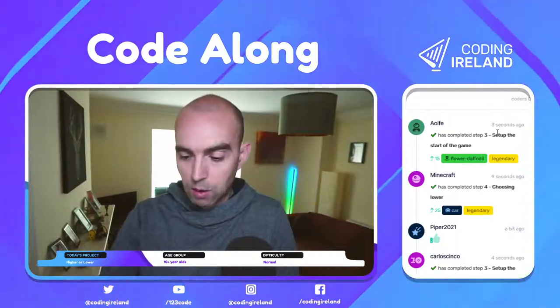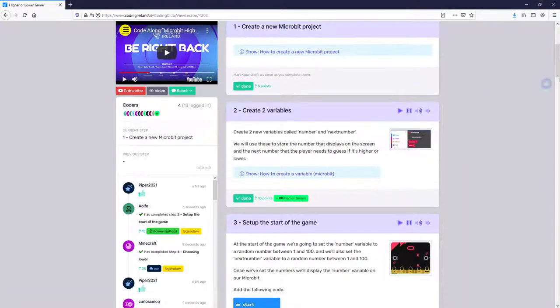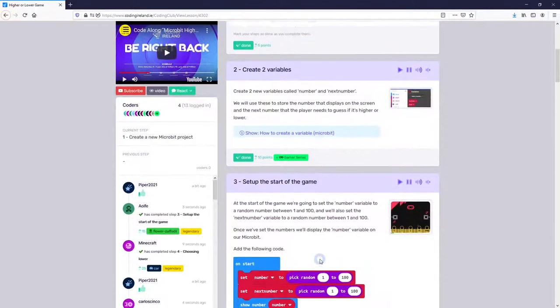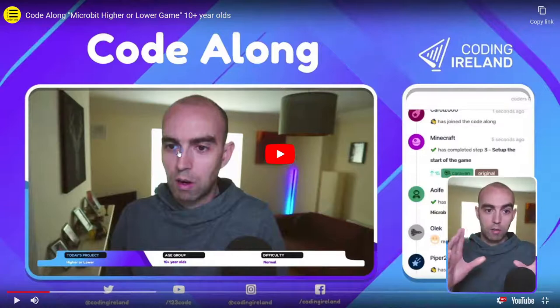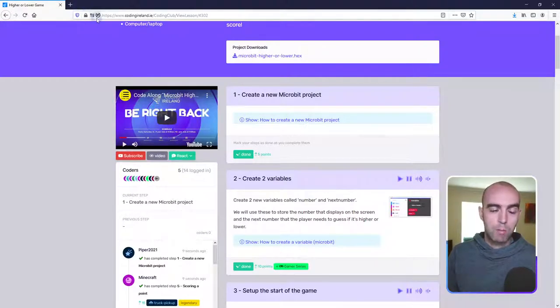If this is your first time doing a code along with us, you'll see me in this YouTube box here broadcasting live. We work our way down through all the steps to make the project. I'll demonstrate a step — you can go into full screen for a clear picture of my screen and the code I'm adding. Once I'm finished demonstrating, you'll have a second tab open for creating your code, then mark your step as done.